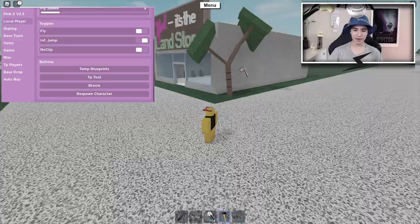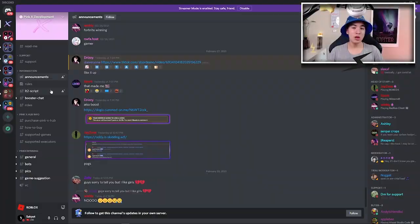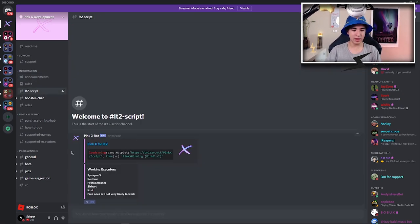Today I'm going to be showing you how to get and use this Pink Axe Lumber Tycoon 2 GY script. So once you guys join the Discord in the description where it says script, you're going to want to first verify your account on this Discord by clicking the command that everybody else is going to be doing. You guys will know what I'm talking about when you join. And then you're going to want to go to LT2 script and then copy the script.